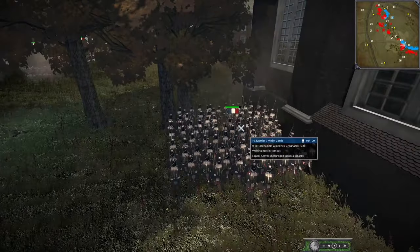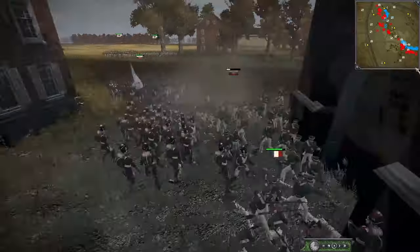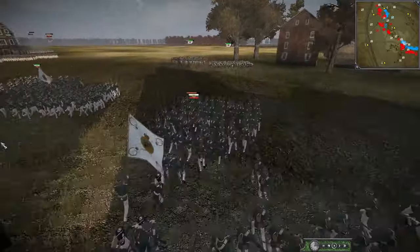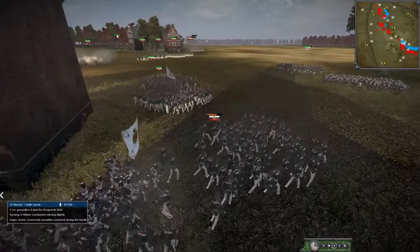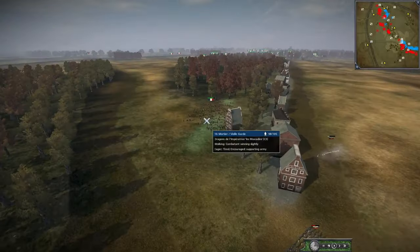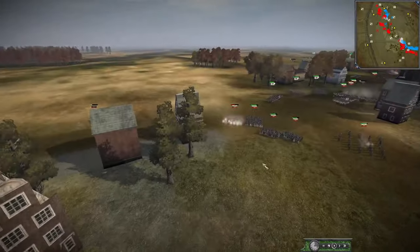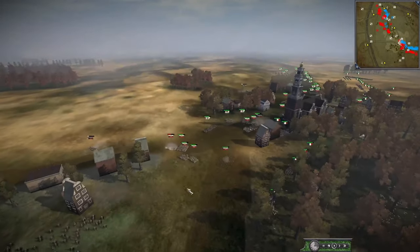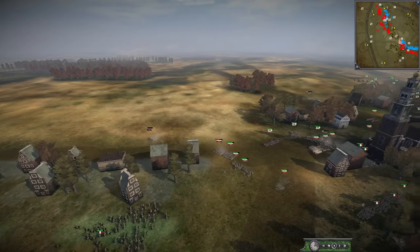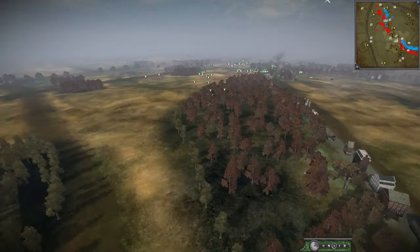The Guard is going in — the Dragoons are in, routing more Russians. We have the Imperial Goons (Grenadiers à Cheval) from Mortier's corps being brought in. They're getting ready to swing in on the Russians, and if they do it right, they can charge into all these Russians, probably break them, and then smash into the flank as the Guard infantry also arrives.